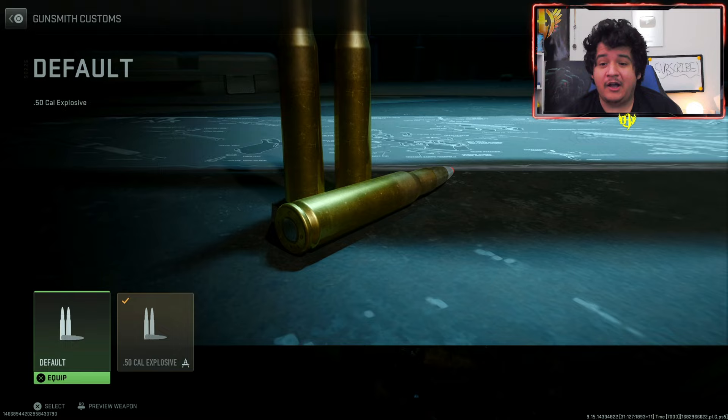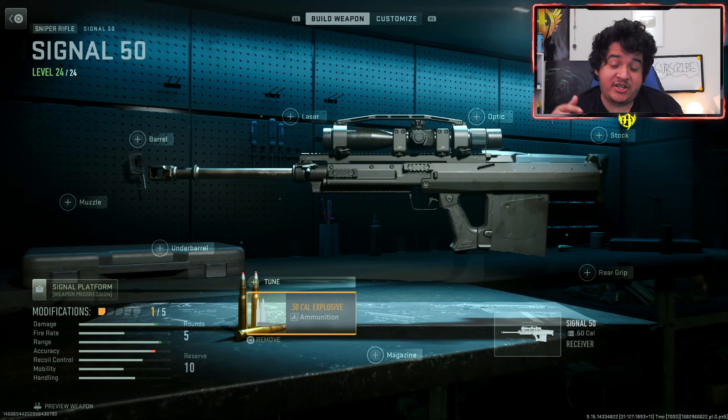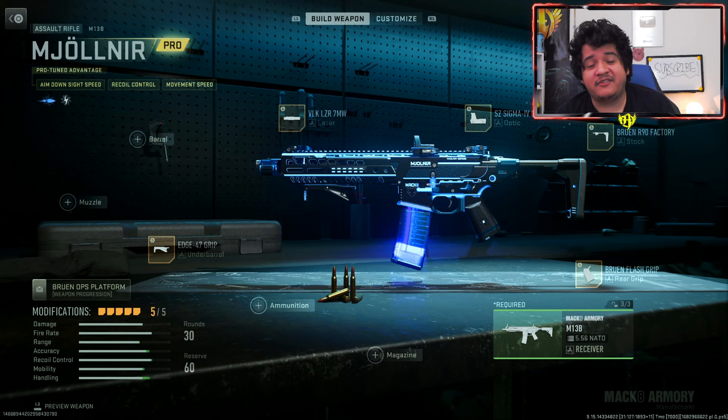I wanted to note that you can actually put tracers on the Signal 50 from the Victus XMR sniper — it's the only other gun that will have tracers from this bundle. You can put the thunder tracers on the Signal 50, so you're essentially buying a third tracer gun if you put the 0.50 cal explosive rounds on it. Three tracer guns — not too shabby, though I wish they included four more weapons. Now let's see how the blueprints look with meta attachments.